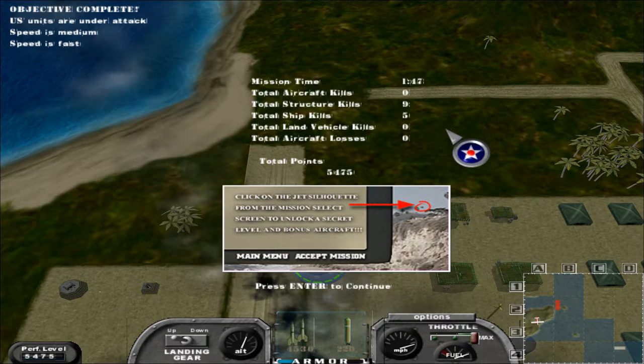That is the entire let's play for Pearl Harbor Zero Hour — both the main missions, the secret mission, and then finally the main missions again with the secret aircraft. I do have a little bit of a surprise: I'm actually going to be planning on doing two let's play series immediately after this. I'm not going to spoil what they are right now, but I hope you will enjoy both of them when you find out tomorrow. Until then, this has been Ace — hope to see you guys again soon, take care.